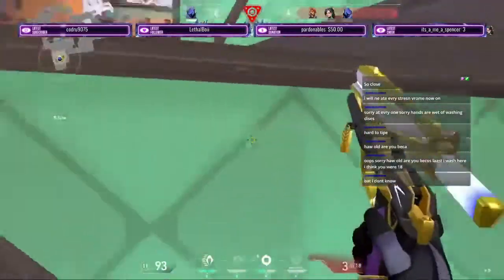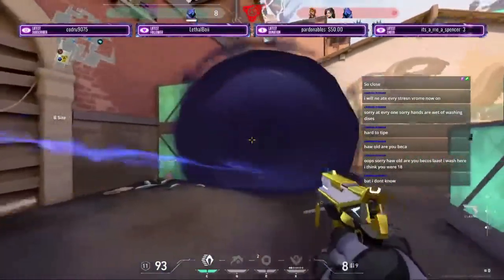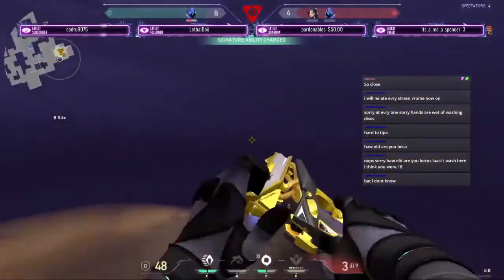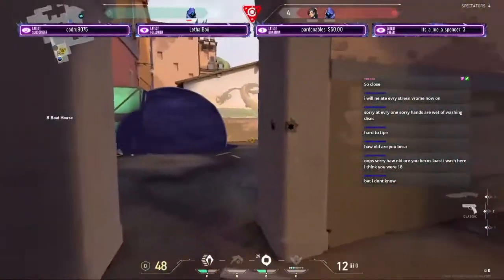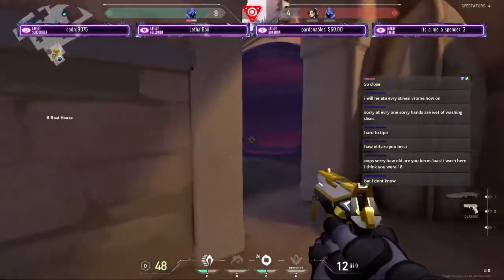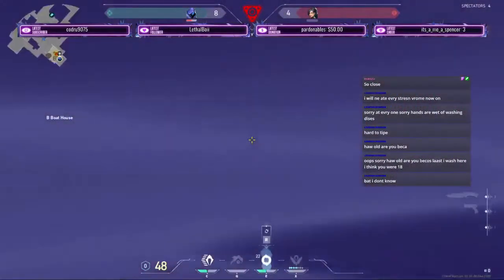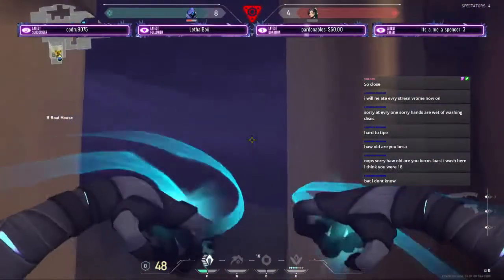Something to note is Omen's C ability only makes noise from the point of teleport. Therefore, after you teleport, if you've cut off line of sight, it is impossible to tell where you are. That, paired with his E orbs, makes for some extremely useful plays and extremely useful positioning.